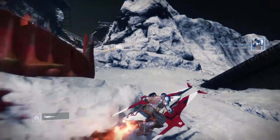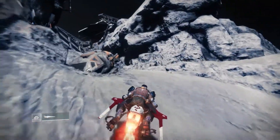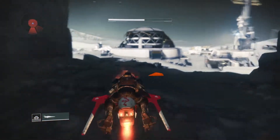The weapon part should be on top of the right side building. Once you get there, there's two buildings — just make sure you go to the one on the right, the first one that you see as you're spawning in. The weapon is at the top.